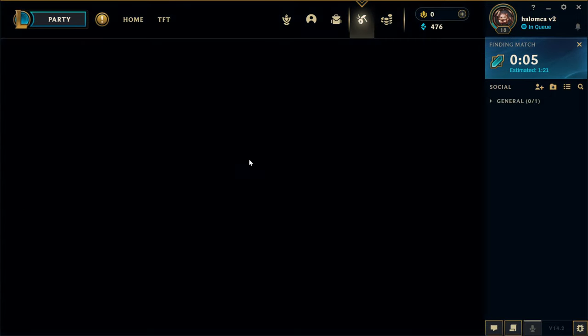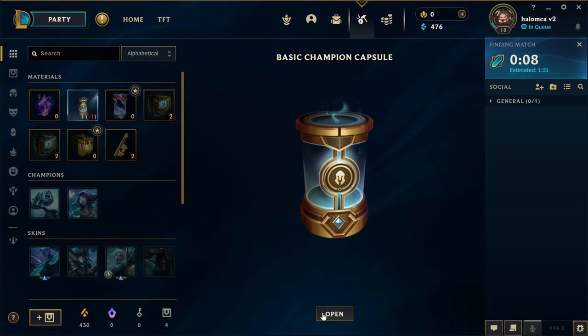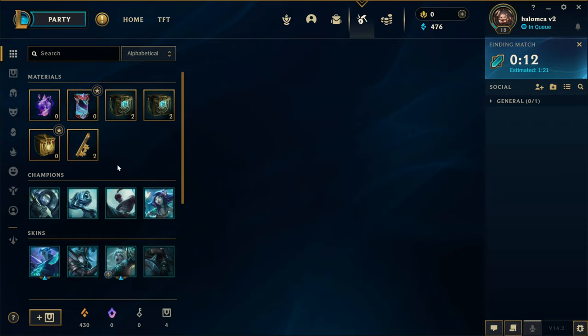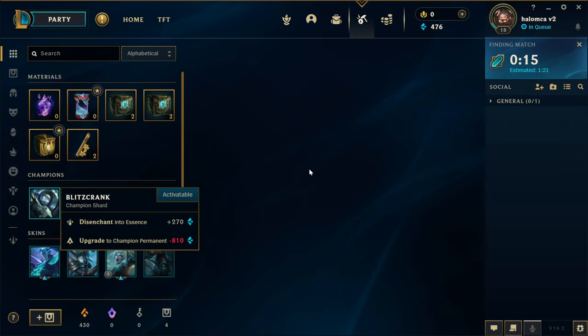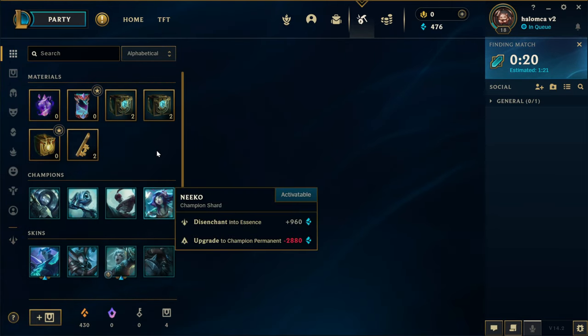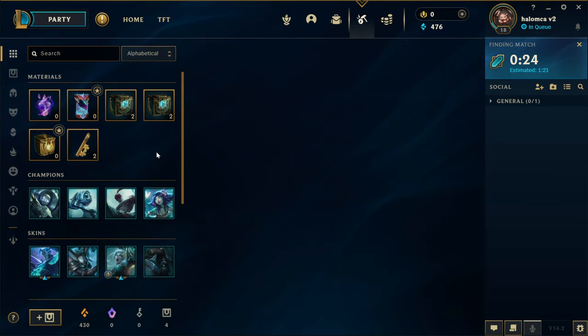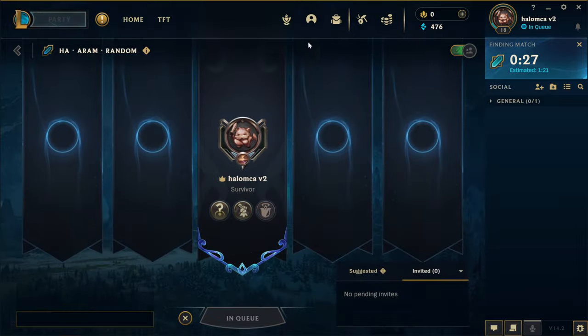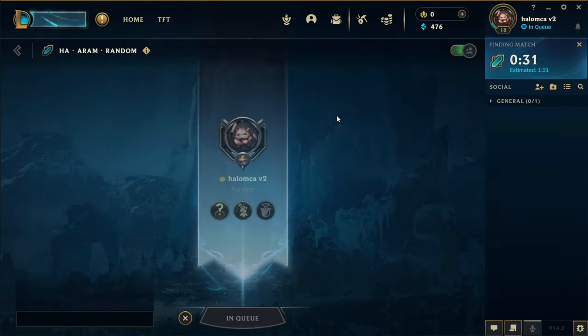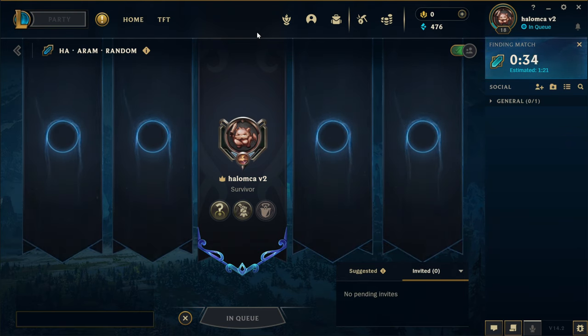We got a few icons from the previous game — Blitzcrank and Lee Sin. Nice. I actually do like Blitzcrank quite a bit. When you get these shards it actually does discount the champions a little bit, so it's pretty nice. Nidalee is actually a champ I like a lot — someone we can look forward to getting. She's a little bit expensive, but that's perfectly fine.